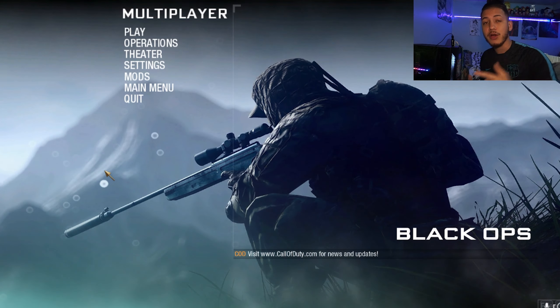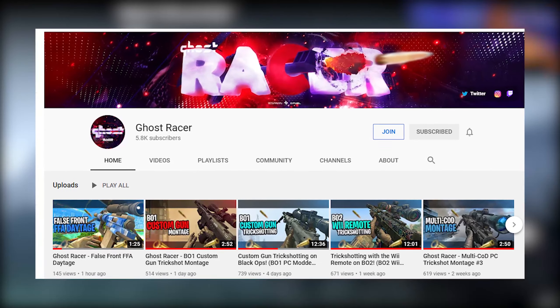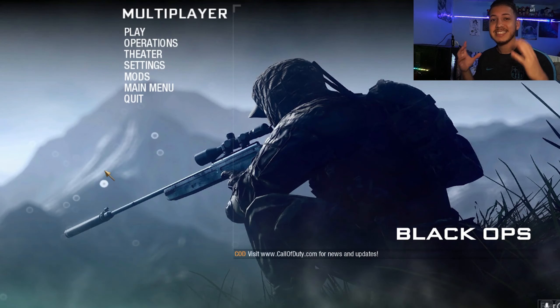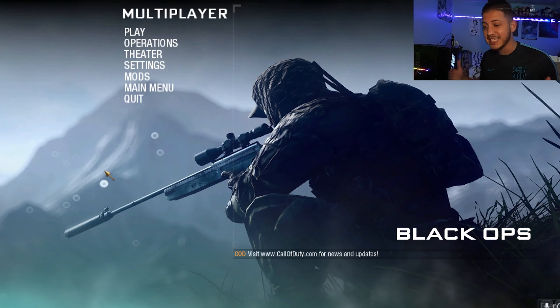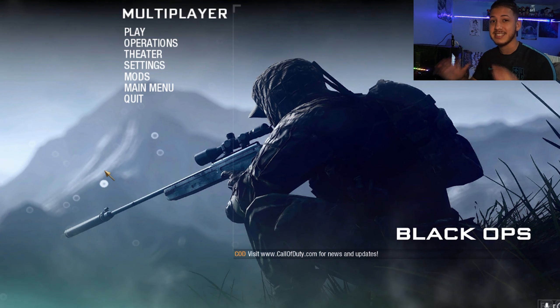They let me get early access to it. My boy Racer actually uploaded a video on it — if you guys want to check it out and see some more content on this, I'll be leaving the link in the description down below. But this is absolutely insane. So what we're going to be doing in today's video is out-of-the-map trickshotting with custom guns on Black Ops 1. This is the Steam version.